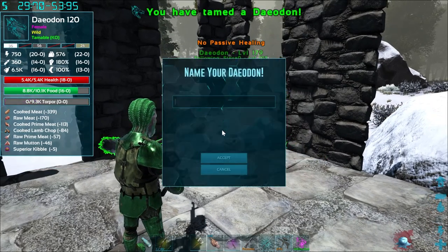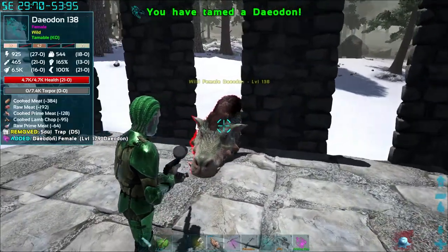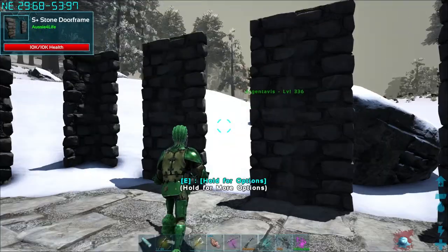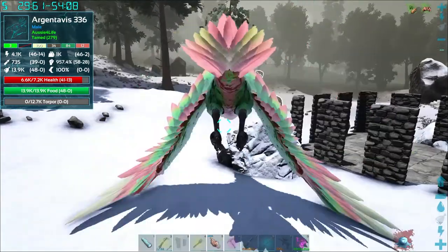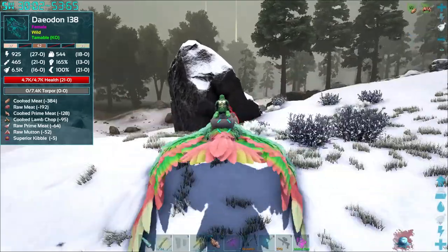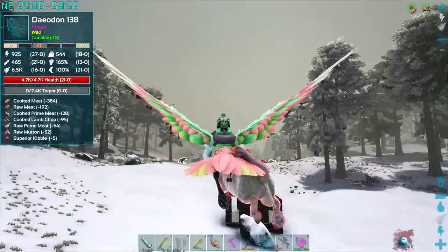What a lovely UTI — a 130! Oh my god. Come here, Miss Daedon — where'd you go? Come here. You're actually a higher level than the one I just knocked out.